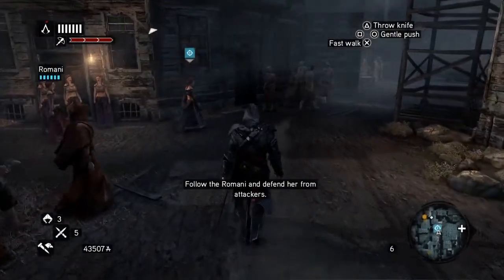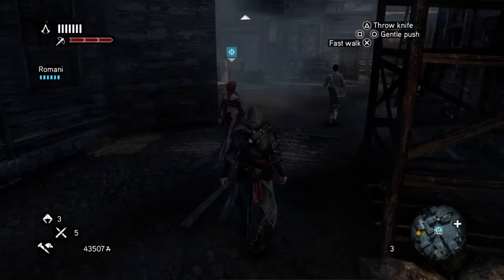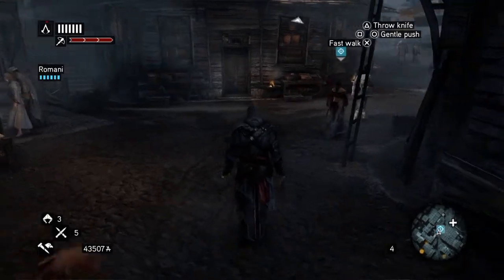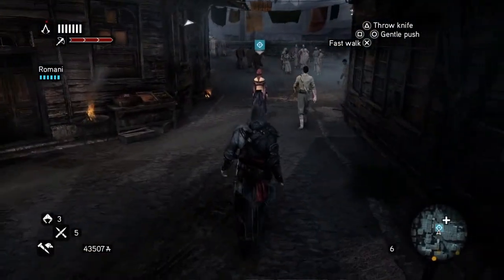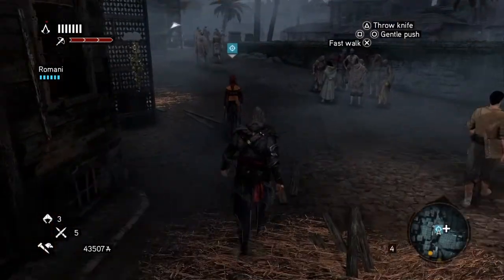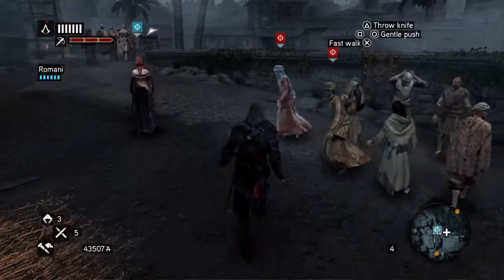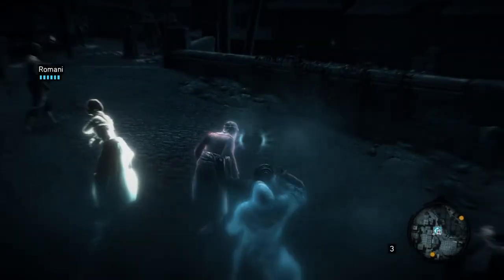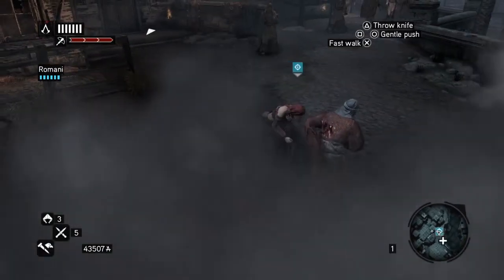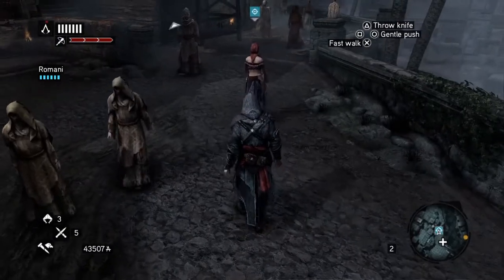So now as he goes off, you see the Romani start to walk and you follow her. You keep a distance and follow her. And every so often — I think it's three times in the whole mission — she gets attacked by Templars. Our apprentice will throw down smoke bombs, and as soon as he does that, put on your eagle vision and dispose of the attackers. There we go. So that's one attack.